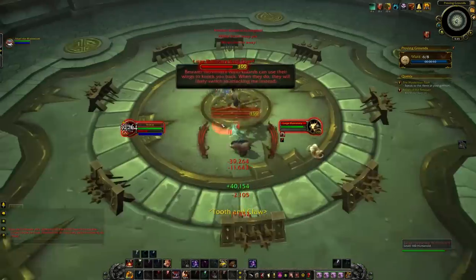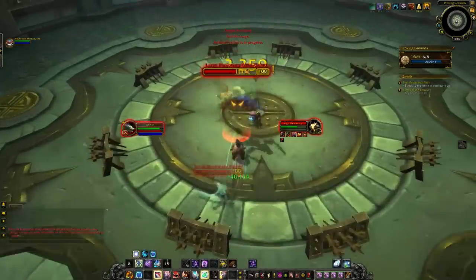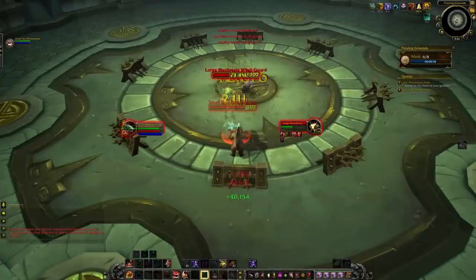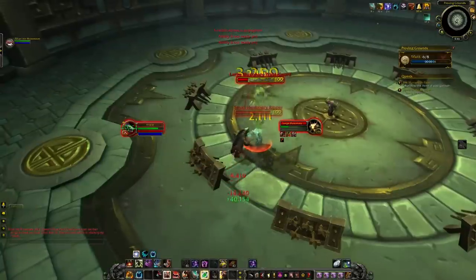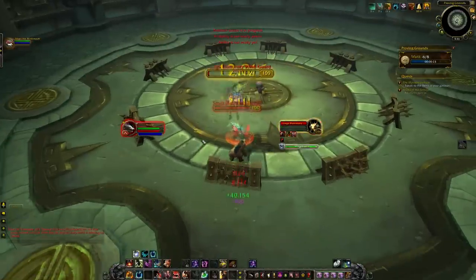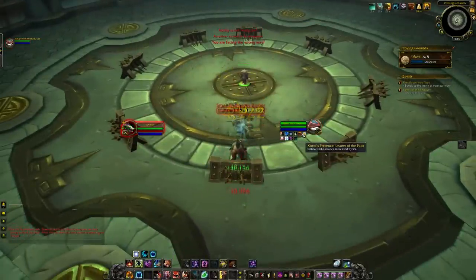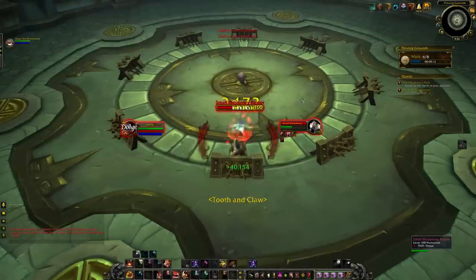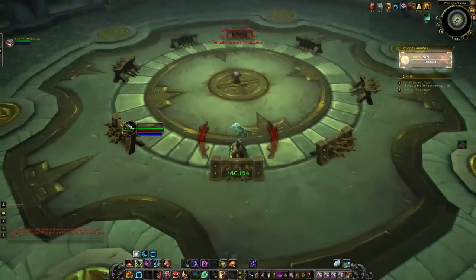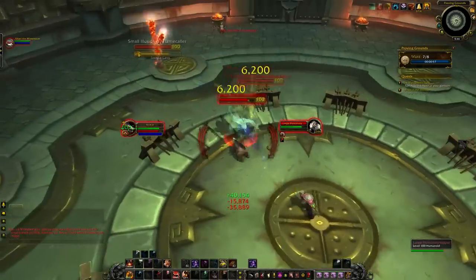This next wave introduces us to a new mob called a Wind... I can't see the name — it's a Wind something. It's basically a Mantid. Their special ability is they will basically punt you and drop aggro — something reminiscent of mobs back in Blackwing Lair, where this mechanic was first introduced. It's a really high percentage threat reduction — not a complete wipe, so it is entirely possible to maintain aggro after they punt you, but it's not very likely, especially if Sikari is the one damaging them. Alone they're pretty harmless, but if they come in groups of more than one, they give me kind of a problem.